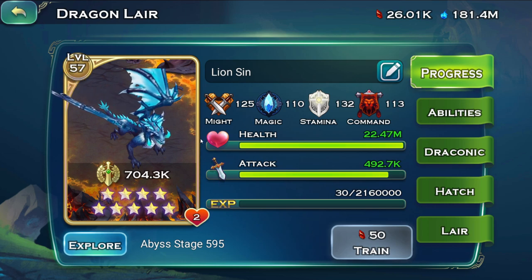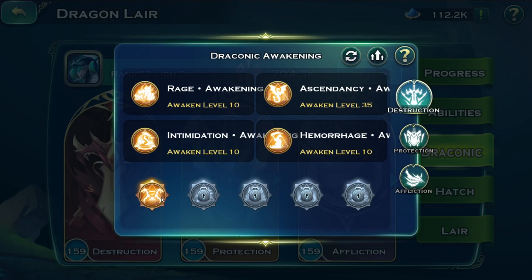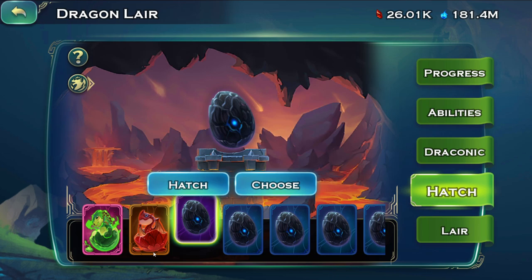Dragons have quite a few features in terms of draconic awakening and all that kind of stuff. However, not all dragons are good comparing to what others can do from early to mid-game. In late game, quite a few other dragons show some appearance and perform pretty well.